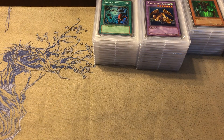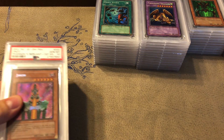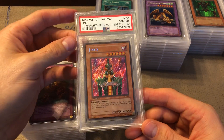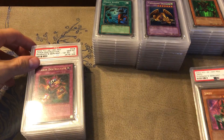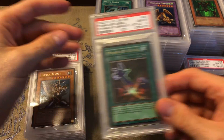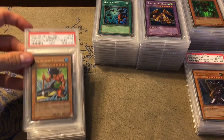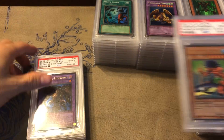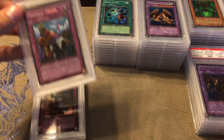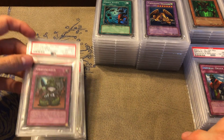Next we go to Pharaoh's Servant. I didn't complete this set — I stopped completing sets at Magic Ruler — so I've just got a few. We got Jinzo, of course — such a nostalgic card — Chain Destruction, Premature Burial, Buster Blader — very nostalgic as well — The Legendary Fisherman, Thousand-Eyes Restrict, and Spell of Pain. That's going to do it for the ultras and secrets. I made sure that for the first eleven sets I do at least have both secrets.